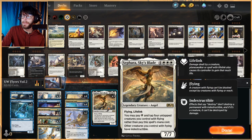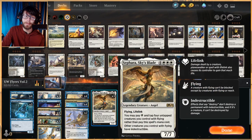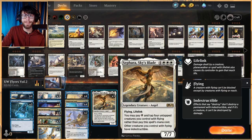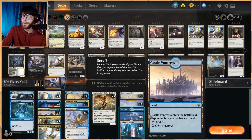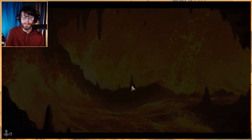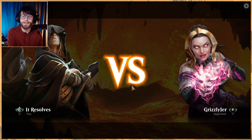Sephara, Sky's Blade is our top end — a 7/7 for seven with flying and lifelink. You can pay one white and tap four untapped creatures with flying rather than paying its mana cost, which generally isn't too difficult for us. Other creatures you control with flying have indestructible. Very efficient. As for lands, we're running 22: 10 Islands, 5 Plains, 2 Castle Ardenvale as a creature insurance policy, Castle Vantress to help us scry, and 4 Hallowed Fountains. Turn One Soul Ring, I really appreciate the resubmission.